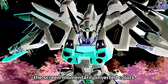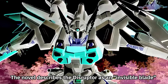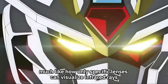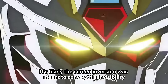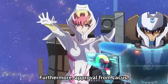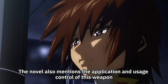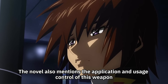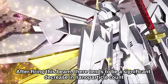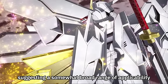When the Disruptor was used in the scene, the screen momentarily inverted colors. Reading the novel, this wasn't just a visual effect — the Disruptor is described as an invisible blade. Except for the initial flash upon firing, the trajectory of the beam may not be visible to the naked eye, much like how only specific lenses can visualize infrared rays. Due to energy consumption concerns, the Strike Freedom Gundam Type 2 cannot fire this weapon. Furthermore, approval from Lachis, the supreme commander, is necessary for its use, positioning it more as a tactical weapon rather than an anti-MS weapon. After firing, there tends to be a significant decrease in nanoparticle count.